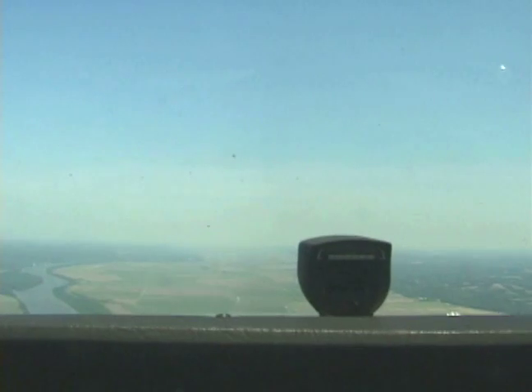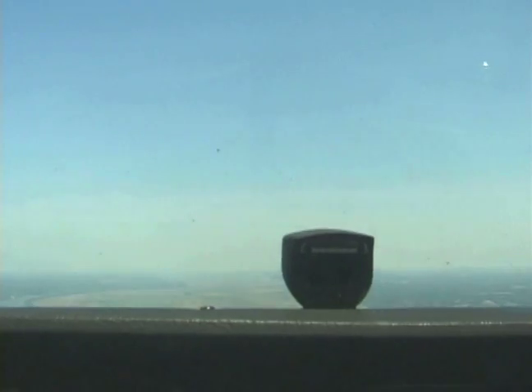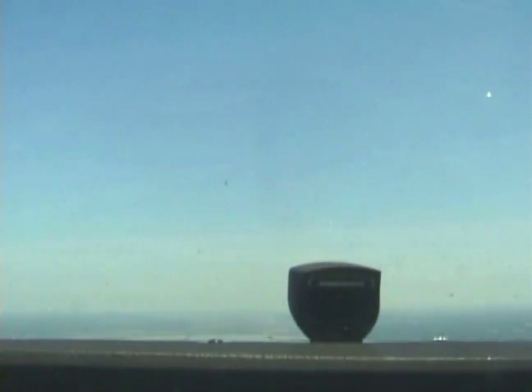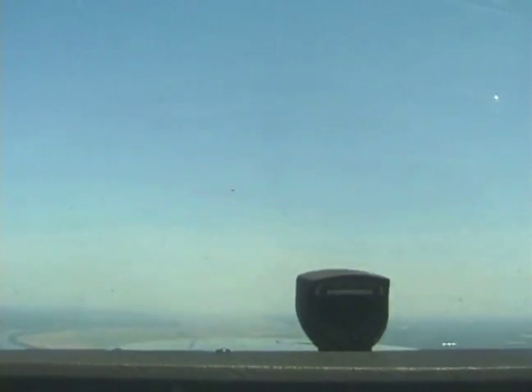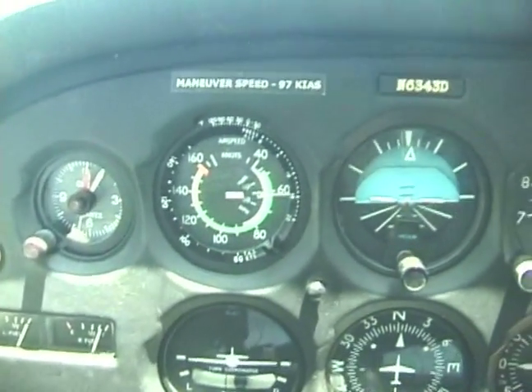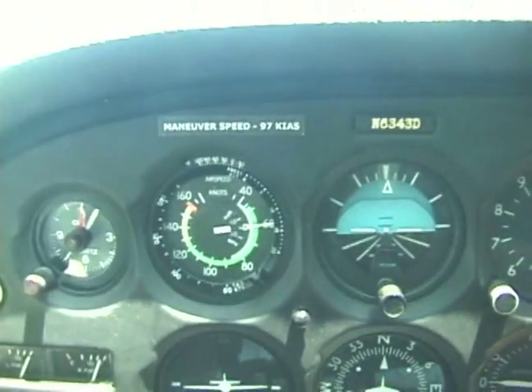So we'll go ahead and lose a little altitude here, so we don't want to climb up too high while doing it. Increase that pitch attitude, so add back pressure and trim. Slow the airplane down to about 55. After that, we're going to add full power and climb at a steep angle until our airplane reaches its stall angle or gets that stall horn that you'll hear.